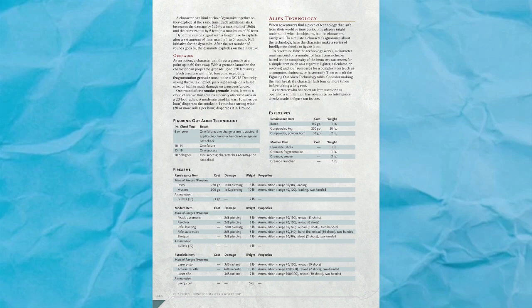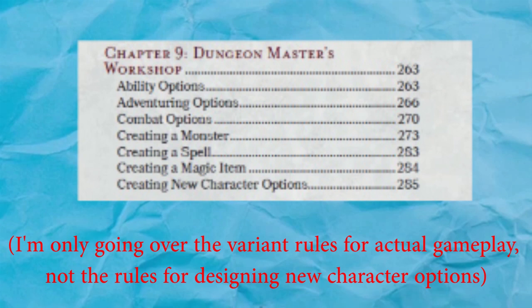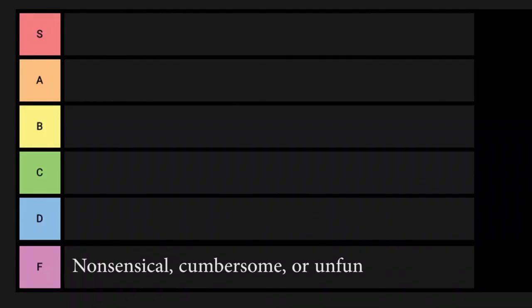I've said many times that Dungeons and Dragons 5th Edition is a great game, but I've also said many times that it's not perfect. There are plenty of rules here and there that should be changed a little, and some of these rule changes are given in the Dungeon Master's Guide itself. Some of them are great, some of them are situationally fun, and some of them you don't really ever need. So here's my stab at ranking them on the internet's favorite method of comparison, in terms of how often each rule will make gameplay more fun.